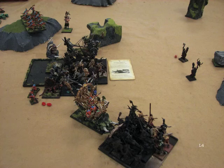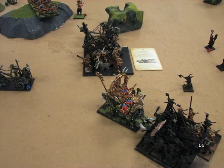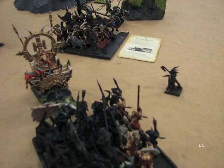On Lizardmen turn 4, what can he do? He takes a Salamander up sitting on one wound, tries to save his Temple Guard by getting some combat res in there - it doesn't work. Everything that was in combat with me is now dead. We're still in combat with the Ancient Stegadon, but that's the game right there. I can reform and eventually take care of that Stegadon with lots of static combat res. With him failing his Temple Guard charge and me making both chariots in - yeah, real swing of luck which threw the victory to the Beastmen for this one.